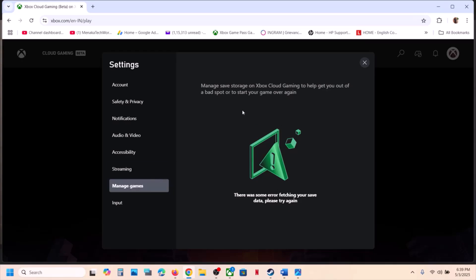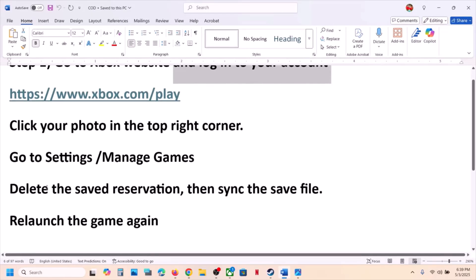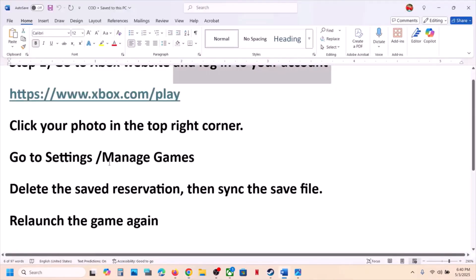Once you click on Manage Games, on the right-hand side you will see all your games. In my case my region is not supported for Xbox cloud gaming, so I don't see anything here. But in your case, if cloud gaming is supported, you will see the list of games. Select the game which is giving you the error message.